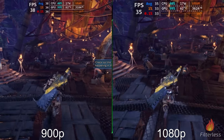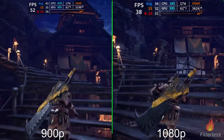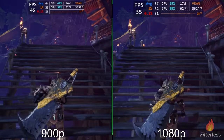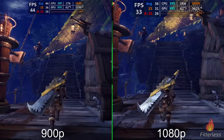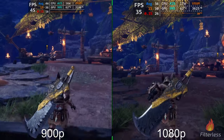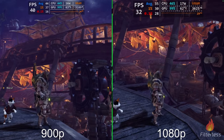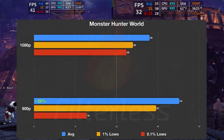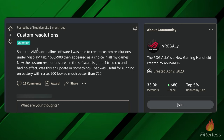Moving on to Monster Hunter World on the high preset. This is another game where it's noticeable — even at 900p it can be slightly low in FPS, but going up the steps we're approaching 50 FPS versus the 30s or around 40 at 1080p. Staying in the 40s over the 30s is a big deal at those lower frame rates. Wrapping up the Monster Hunter World benchmark: went from 35 to 44 FPS average — about a 26% increase. Our one-percent lows at 900p are 37 versus 35 average at 1080p, so the one-percent lows are actually beating the 1080p average.